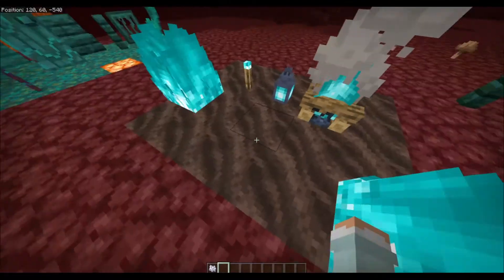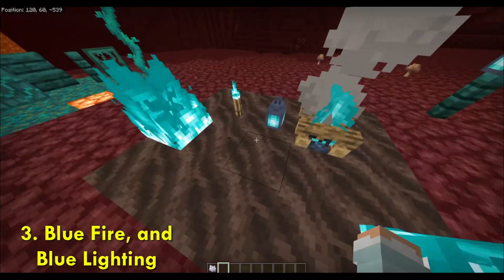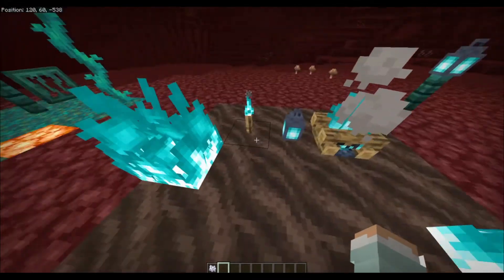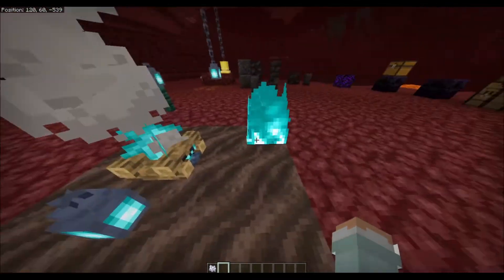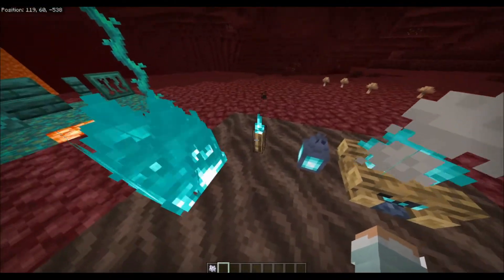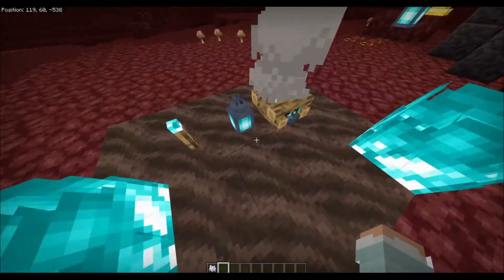Now I'm going to show you guys the Soul Soil I was going to tell you about. When you put fire on top it turns the fire blue. There are also blue campfires, a blue torch, and a little lantern.